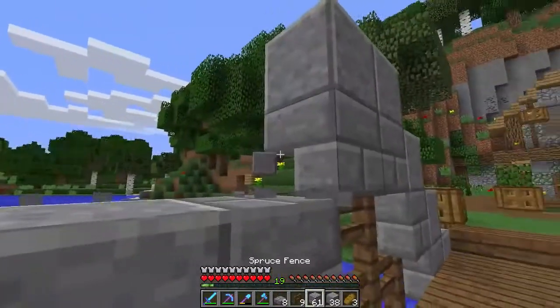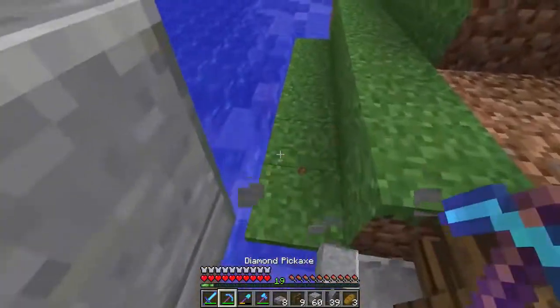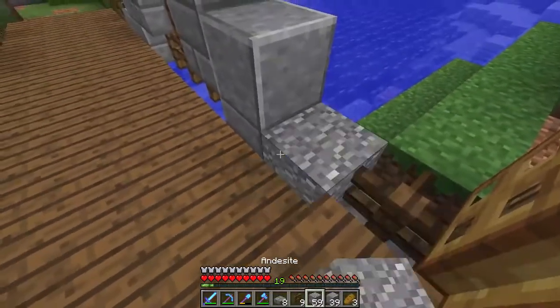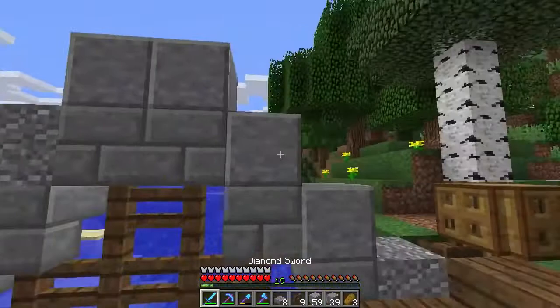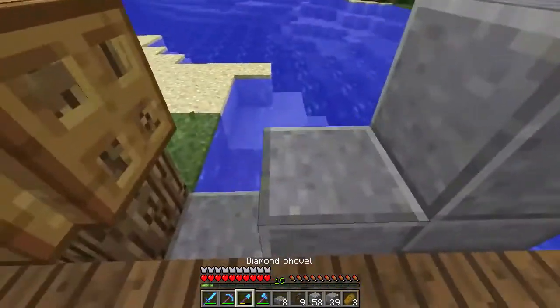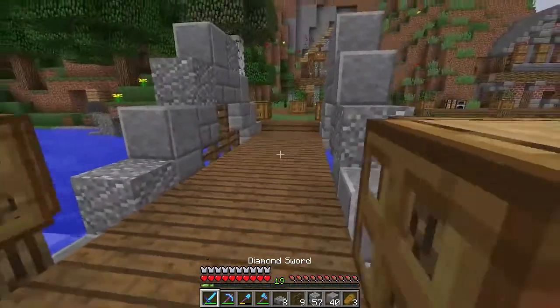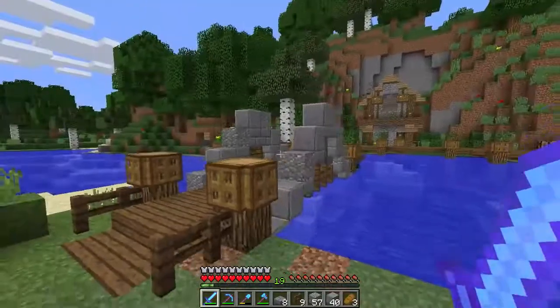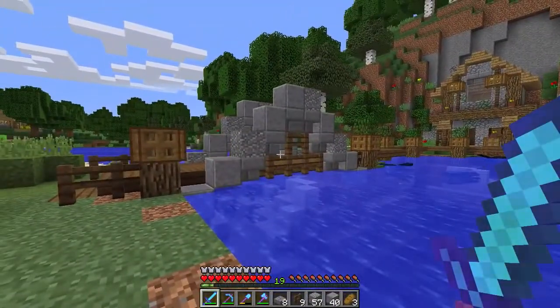It just adds a little bit more design to it, and we'll make sure not to make it so symmetrical either. So this one will be andesite. There we go, and we'll put one on the top. Yeah, one right here. Perfect. I think that was actually a better decision. That looks a little bit better. That definitely looks much better. Hopefully you guys agree with that.